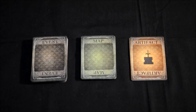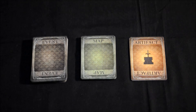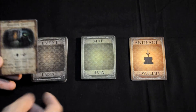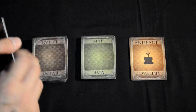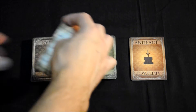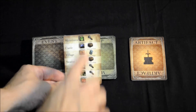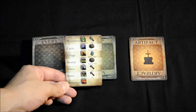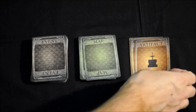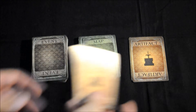Nos falta por ver los tres últimos tipos de cartas que nos vamos a encontrar en Darkest Night: las cartas de evento, las cartas de mapa y las cartas de artefacto. Las cartas de evento van a representar las fuerzas del mal recorriendo el reino: eventos que nos van a suceder, desde pegarnos con monstruos a sucesos que nos van ocurriendo a lo largo del reino. Las cartas de mapa están divididas en tres zonas: el nombre de la localización, para cuando tengamos que crear una plaga saber qué plaga y dónde, y cuando realicemos una búsqueda, saber qué es lo que nos encontramos en esa localización. Y las cartas de artefacto son objetos bastante poderosos que nos podemos ir encontrando a lo largo de nuestra aventura.